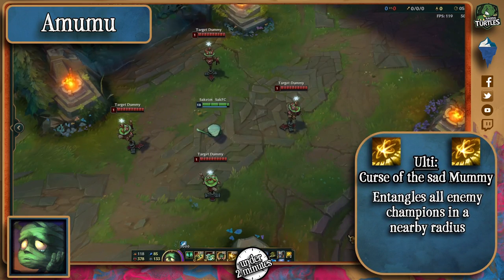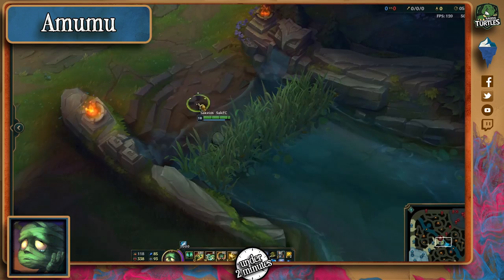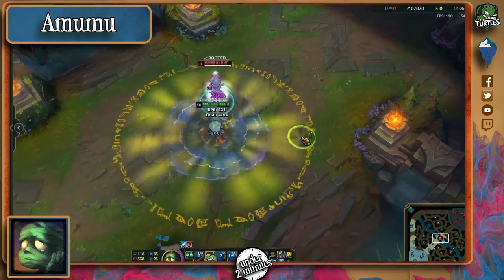Finally, his ultimate makes him deal damage in a large radius around him, and also entangles all targets in the area for 2 seconds. As you can see, this little guy has a lot of AOE damage and can take a beating to get to the center of a fight and ult the enemy team entirely.